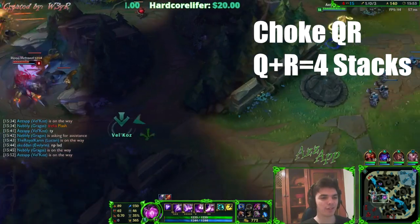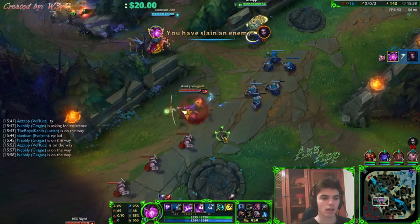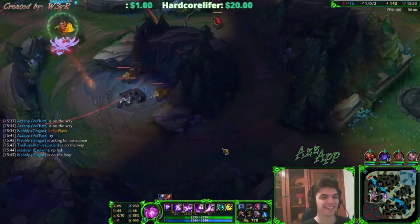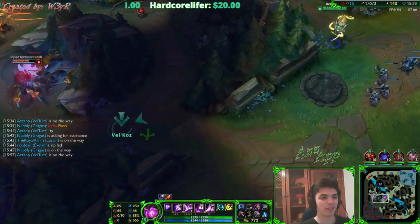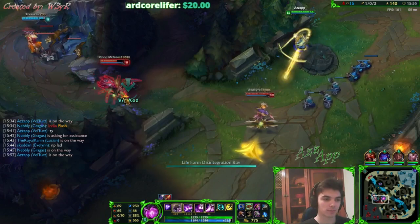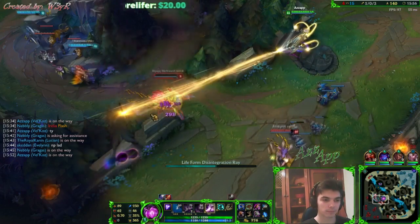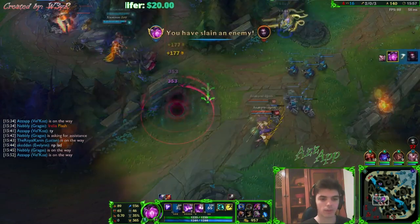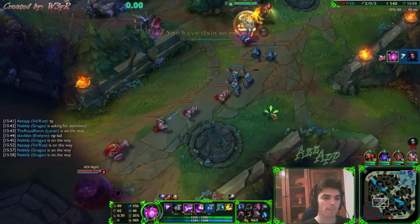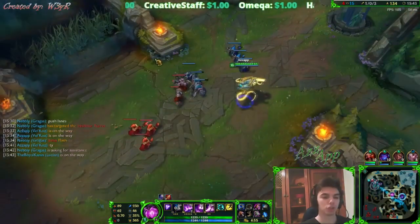Next one is the Choke QR combo. It's very similar to Forward QR, but it's more of a chasing tool than a playmaking tool. We use this one when opponents are being chased and we know there's only one place they can be. So we just shoot the Q aimed towards the spot we expect them to be in, and then ultimate. Opponents can either take the combo and die, or move backwards towards your team and die. This is a very nice chase tool because of its huge range, and it's also very useful when opponents are near walls since they only have one spot to be in.